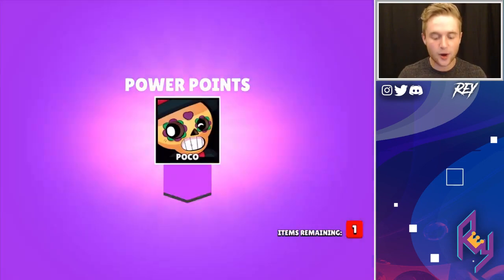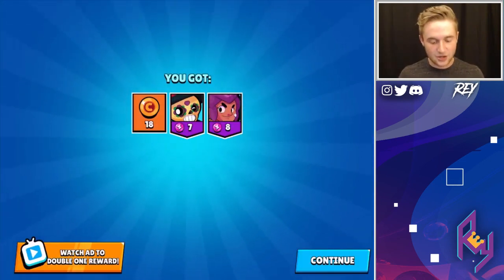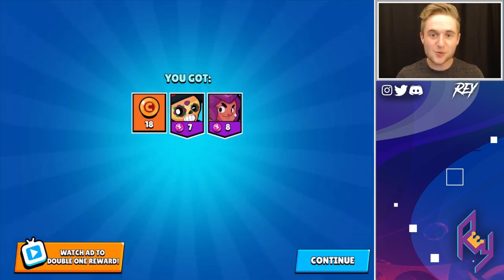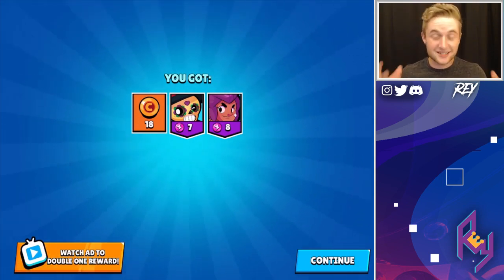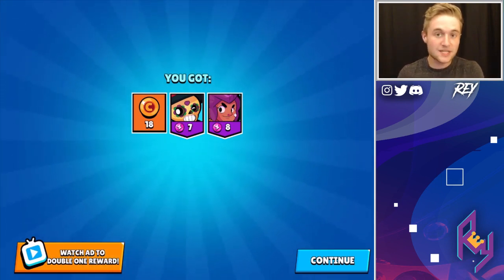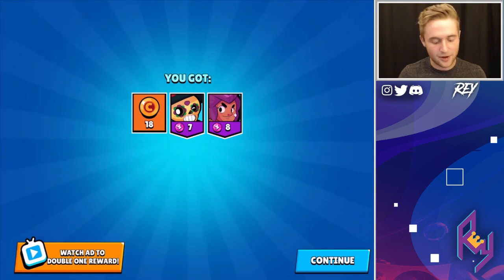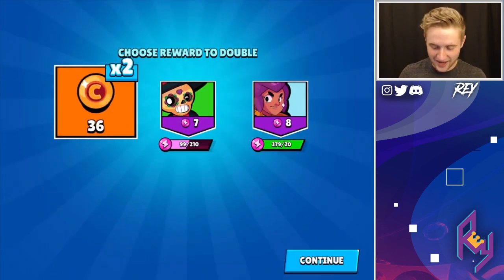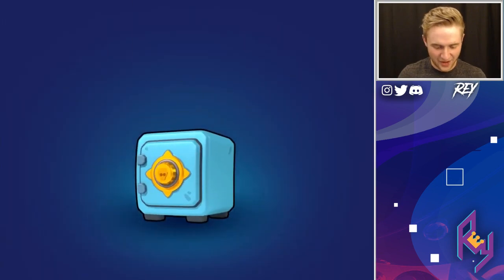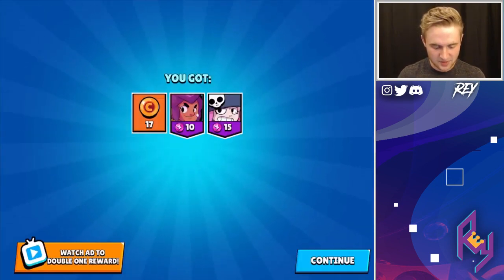Also what I have planned for after we get done opening up Brawl Boxes is we're going to take whatever we get new into some gameplay. I'm assuming we're going to get something, at least something — we'll have to see. So let's watch this ad so we can get these 18 coins doubled. Give me those coins. Let's keep it rolling — hopefully there's another ad that allows me to play because we need the gold. Let's get these 17 coins doubled.